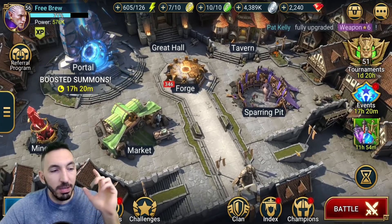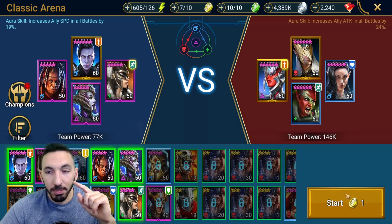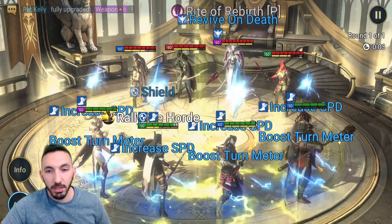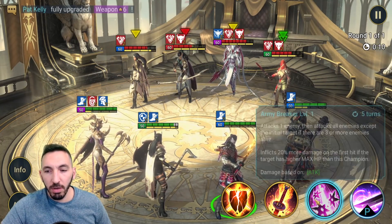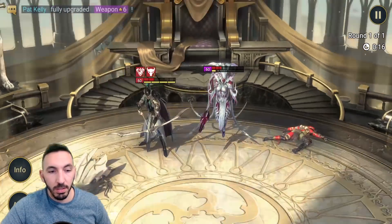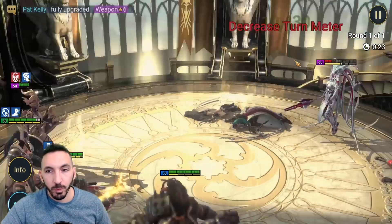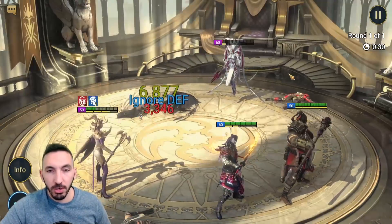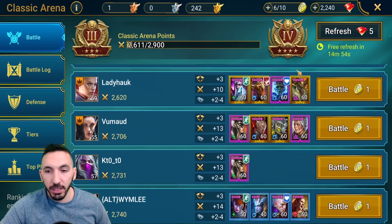I've dropped to Gold 2 intentionally because I just can't farm the teams in Gold 3 — they're extremely difficult against me. Let me show this fight: defense down is there, the provoke is landing, not on everybody but let's get some kills going. She'll revive so easy points here. Going back to Gold 3. Extra turn — fine, even if she killed my High Khatun.